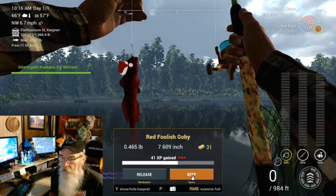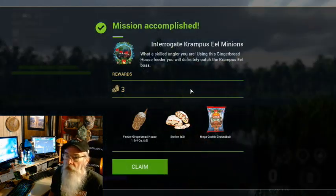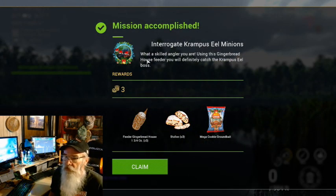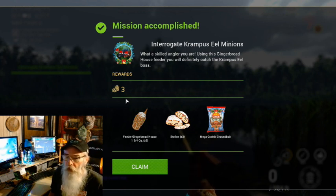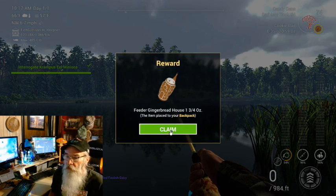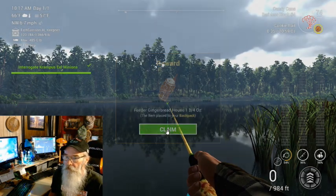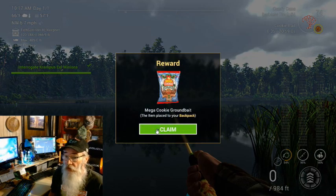What do we get for this one? We'll keep him. There we are. Interrogate the Kempisil Minions — what a skilled angler you are. Yeah, just play the jukebox is all you got to do. All right, we'll claim all that. We get another gingerbread house here — very good. Oh, we got two of them. I think it's three of them. All right, you're going to fill my backpack up there, I'm going to have to go home.